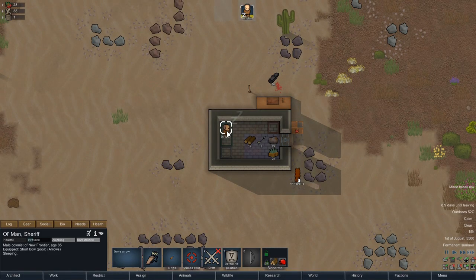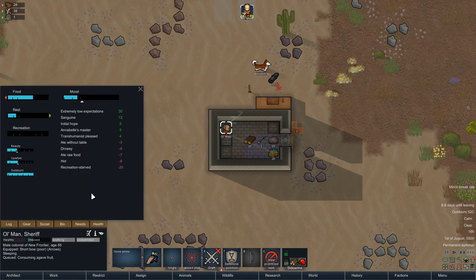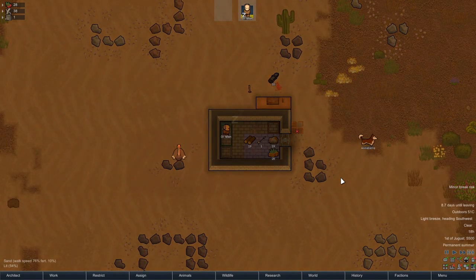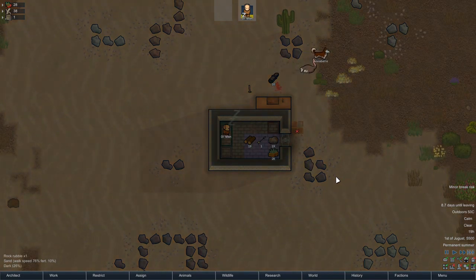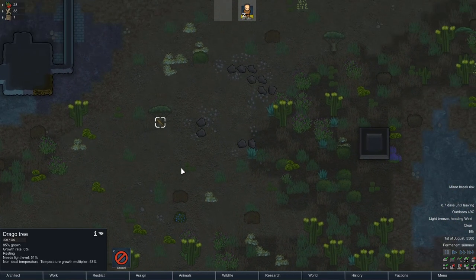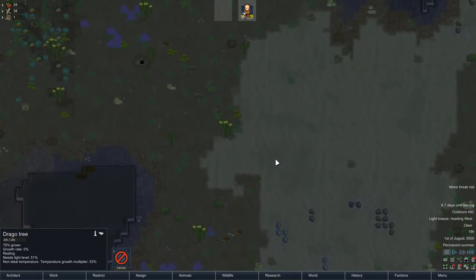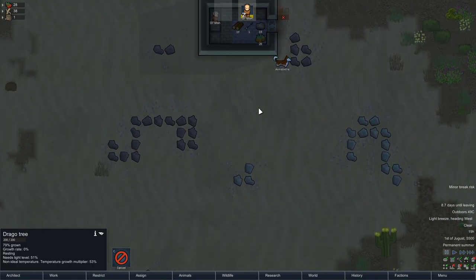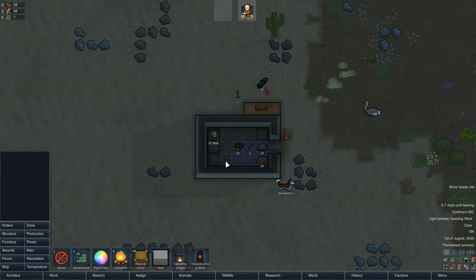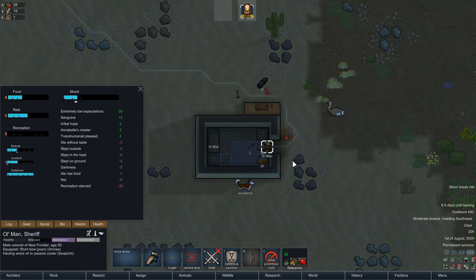Hello again, everyone. We are Gaming by Gaslight. Welcome back to another episode of RimWorld. When we last left off, we were making some progress out there, but it's getting to be consistently 50-plus degrees out there. So I think what we have to do before we finish getting that plasteel is we need to harvest some wood and build ourselves a passive cooler, as well as a door to keep this stuff all shut. All right, let's get that done.